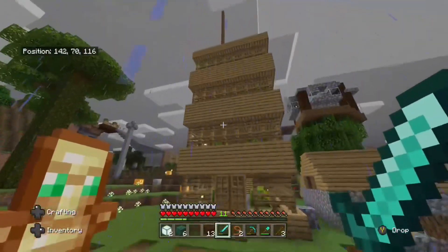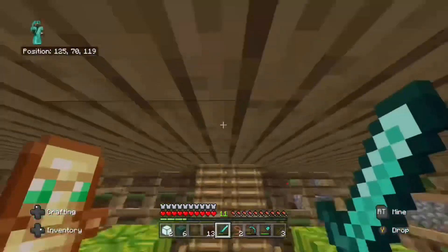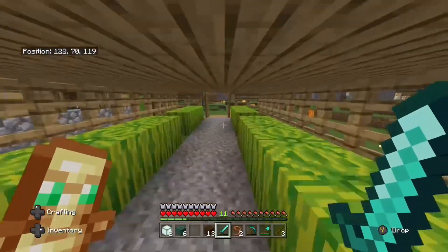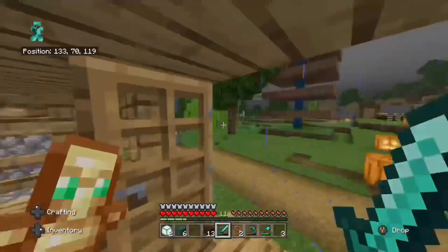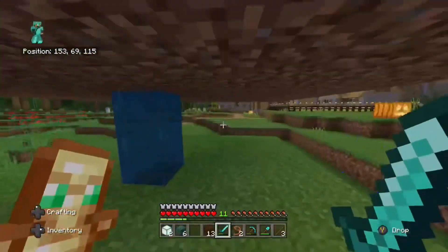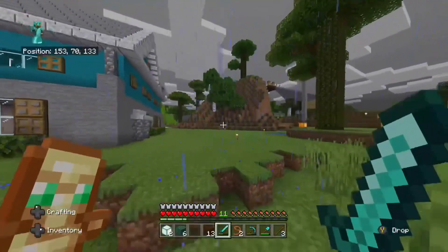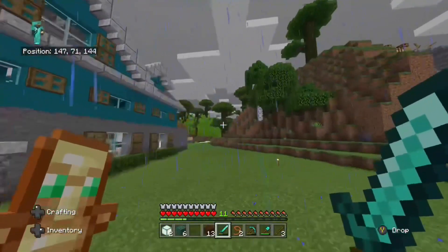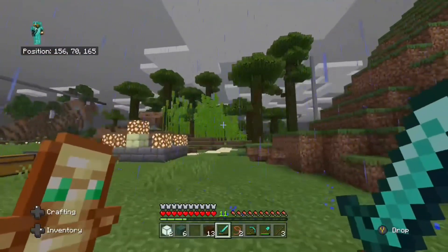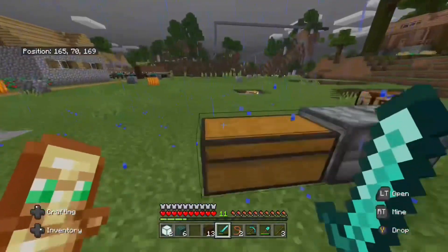This is a melon and pumpkin farm — there are pumpkins out there. I think my friend is trying to turn this right here into a potato farm or something. We also found a jungle quite a bit away, so I got stuff from the jungle and brought it here, and started growing the jungle here.